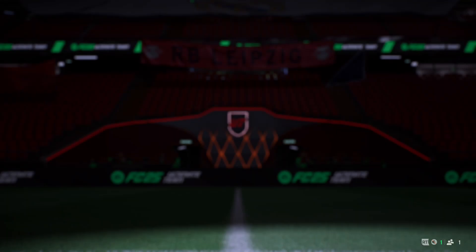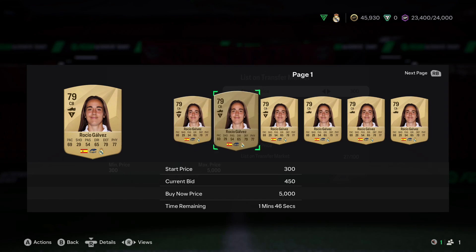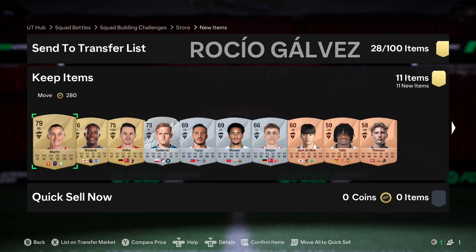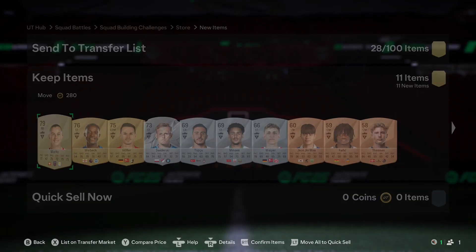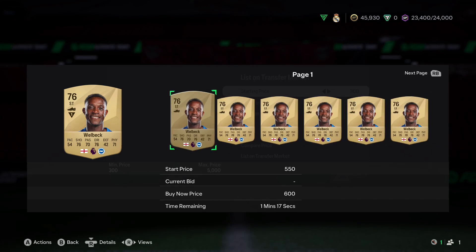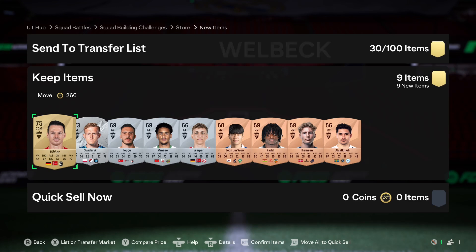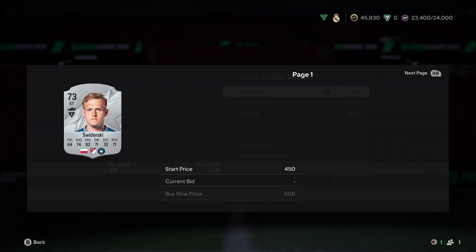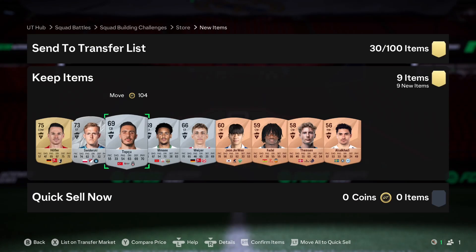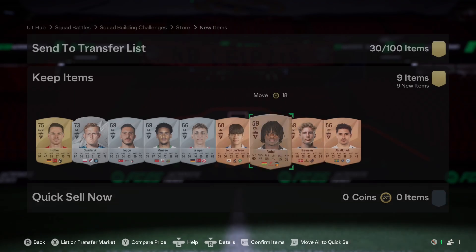Onto the mixed players pack - just a silver, nothing really worth it. From the email we get a Real Madrid player, she would sell a bit. Danny Welbeck as well in a pack - not really worth much. I'll keep him and list the others.